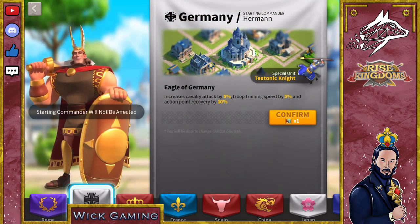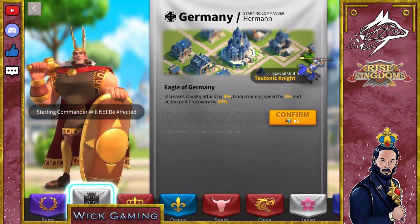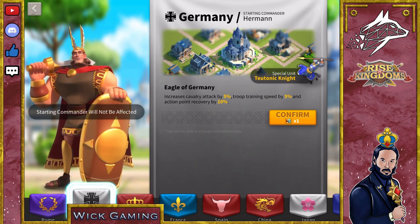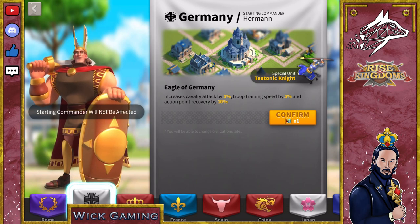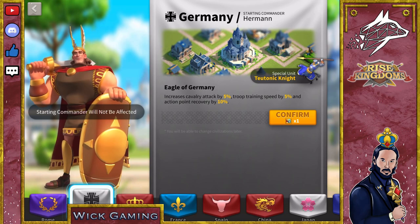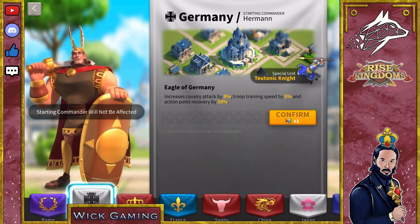We have then Germany, which is mostly used to push some power. What you need to know is that changing civilisation just to train troops should be done only if it's convenient. A civilisation change token costs 10,000 gems and you need to use it 2 times if you want to go back to your previous civilisation, so it's 20,000 gems.